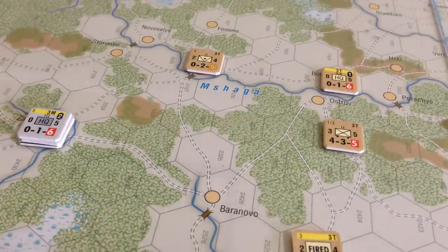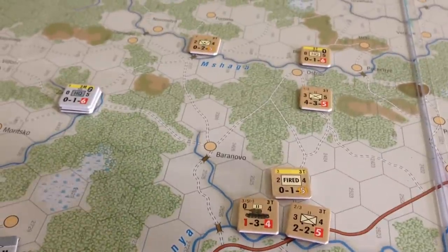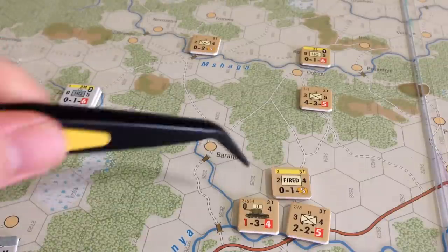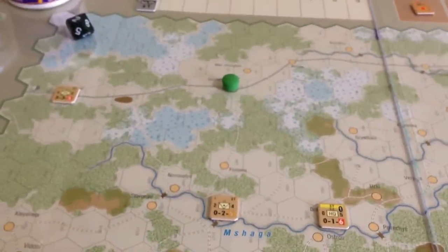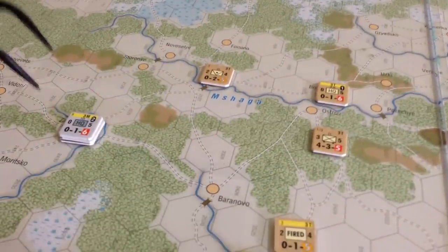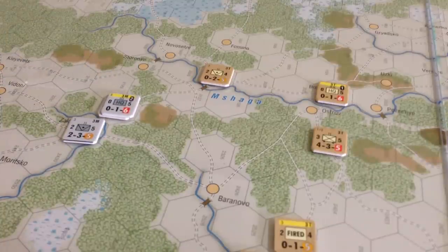I'll bring the far units into the fray — taking this unit one, two, three, four hexes forward. This other unit comes one, two, and up here making it three. We'll keep the HQ back because if the Germans break through they'll want to capture it. The HQ has a command radius of four hexes — that number on top is the command points you can use to help coordination checks, artillery checks, and close air support. Within four hexes they can help or command army units to bring into battles. So we'll keep him about four hexes back, which is two movement. That ends the 202nd's activation.